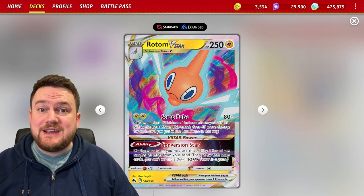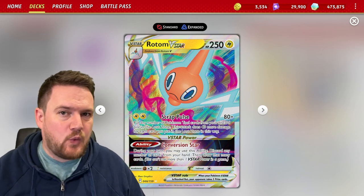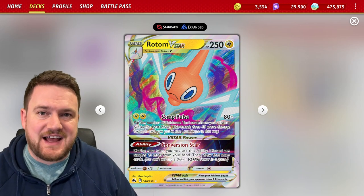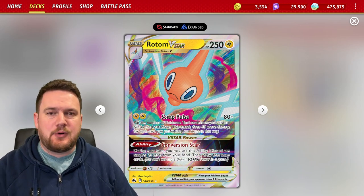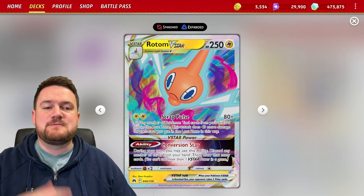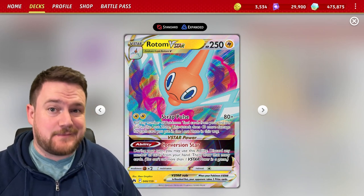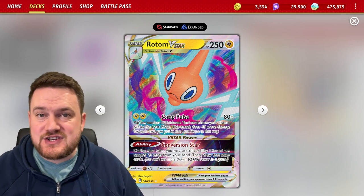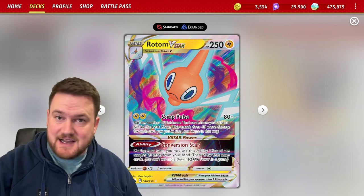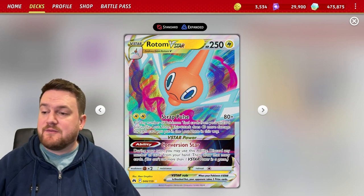If we do get ourselves into a position where we've discarded all of our tools, that's fine. We still have one big hitter left in the deck, and that is Rotom V-Star. This Lightning-type V-Star Pokemon has Scrap Short for two Lightning Energy, deals 80 damage, plus we can Lost Zone any number of tools from our discard pile and deal an extra 40 damage for each card we put in the Lost Zone. So we sync them up — we put the cards in the discard pile thanks to Electrode, and then put the cards in the Lost Zone thanks to Rotom V-Star.